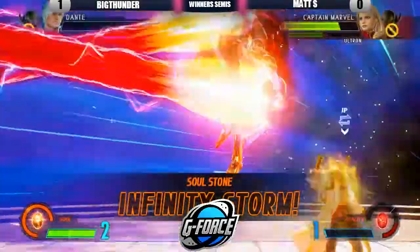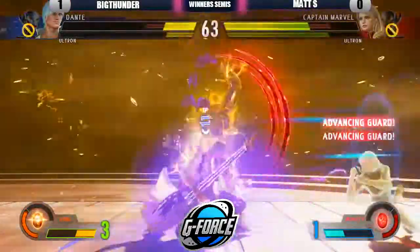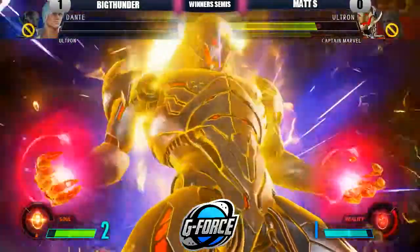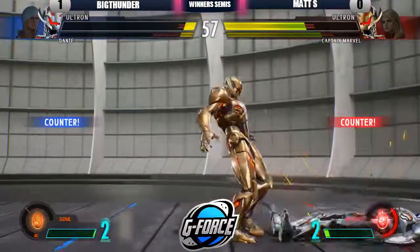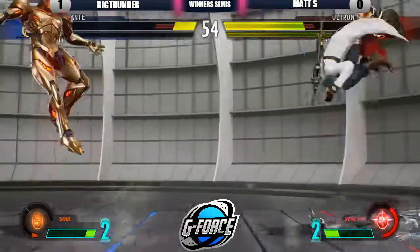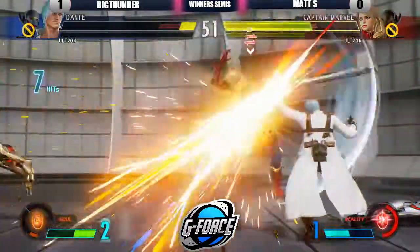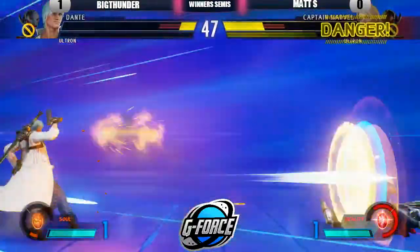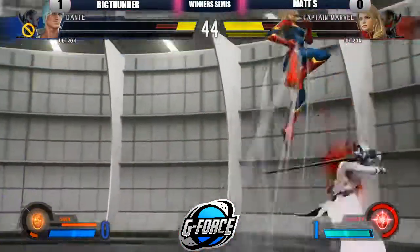He blocked the mix-up when the character came in, but he's losing a lot right now. He activates Soul Storm — Infinity, whatever. The advancing guard is trying to keep the pressure off. Matt S has been in control this entire time, and Big Thunder's just trying to get some chip damage. He reacted to the jump out and tries an active switch, but it does not work in his favor. Million Dollars has always been safe since Marvel 3, and not much has changed — or at least Captain Marvel just doesn't have the tools to punish from that distance.